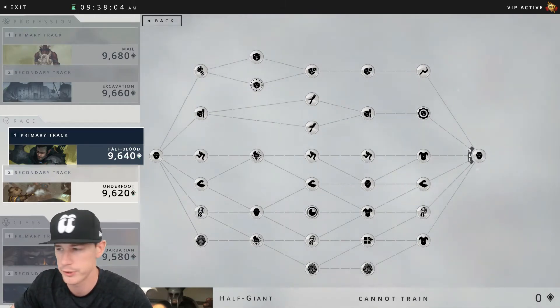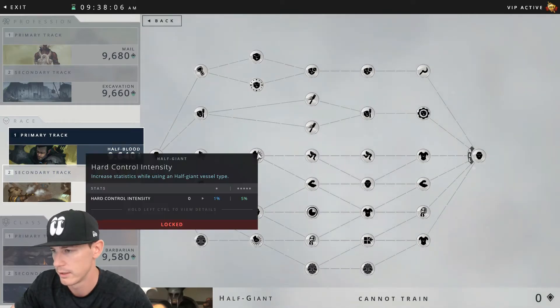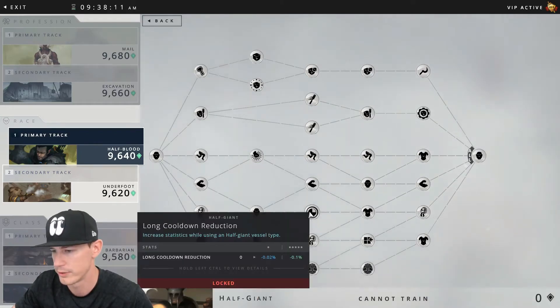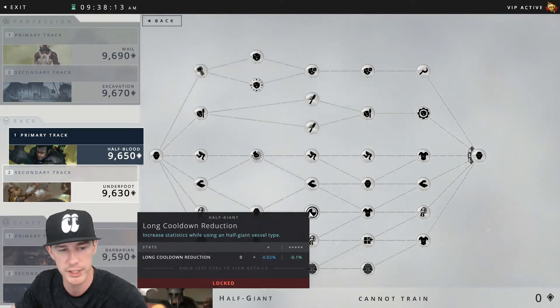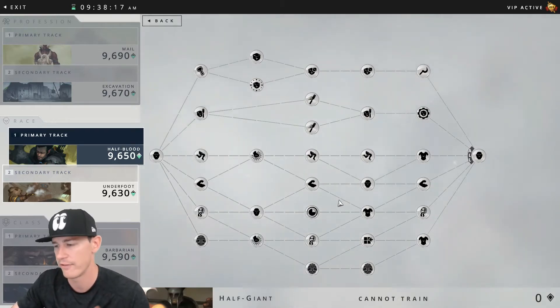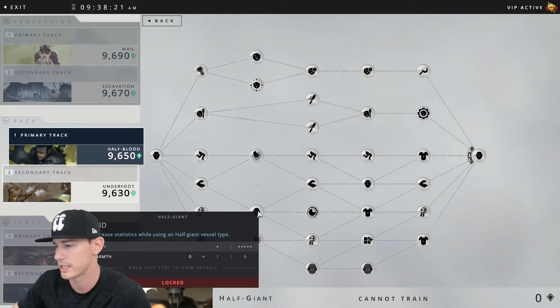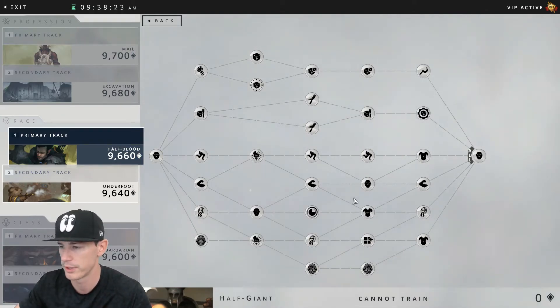For the tier three combat benefits, you're going to see hard control intensity at five percent, hard control defense at five percent, and a long cooldown reduction at minus 0.1 percent. Much like the half elf tree, you're also going to see a couple of 'to be determined' slots here — those are just stats they'll come back and replace with beneficial values once they figure out balancing down the road.